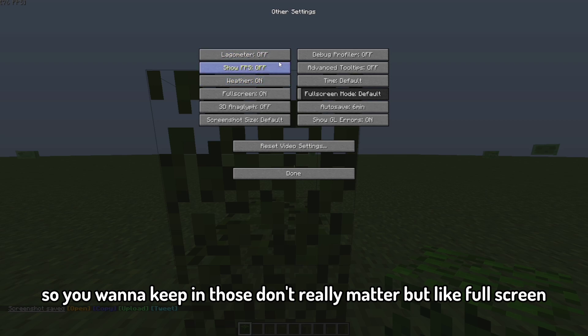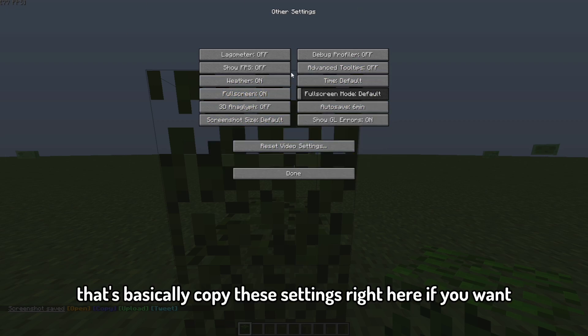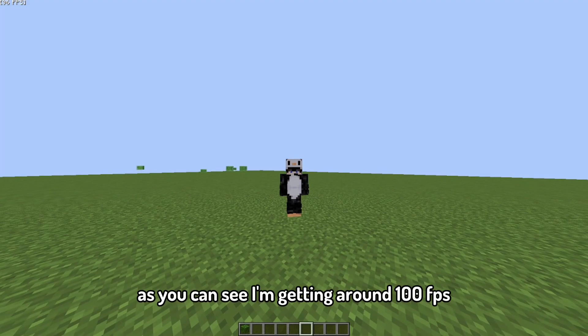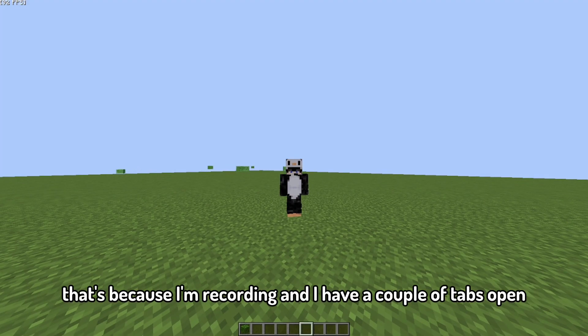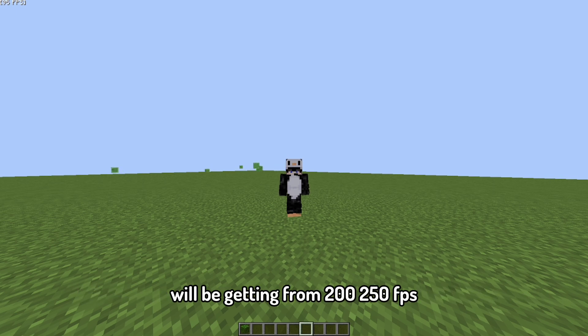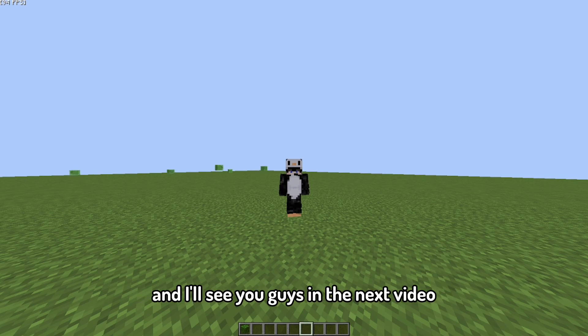For Other settings, they don't really matter, but make sure Full Screen is on because that will increase your FPS. Copy these settings and you're done. As you can see I'm getting around 100 FPS right now because I'm recording with a couple of tabs open — if you're not recording and you copy these exact settings, you'll be getting 200 to 250 FPS. Like and subscribe, and I'll see you in the next video.